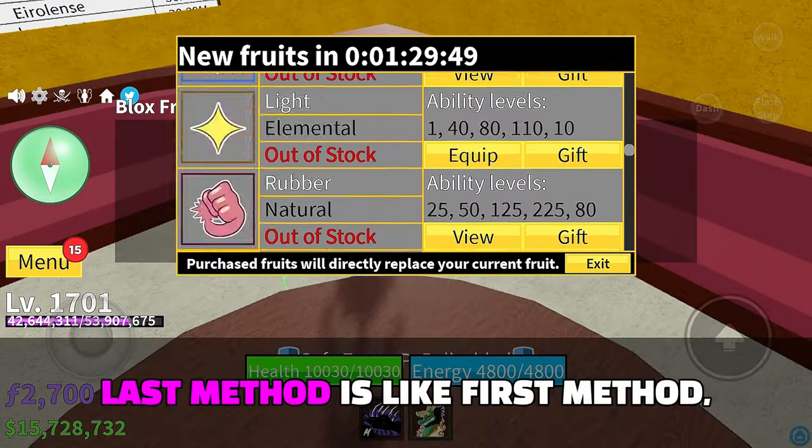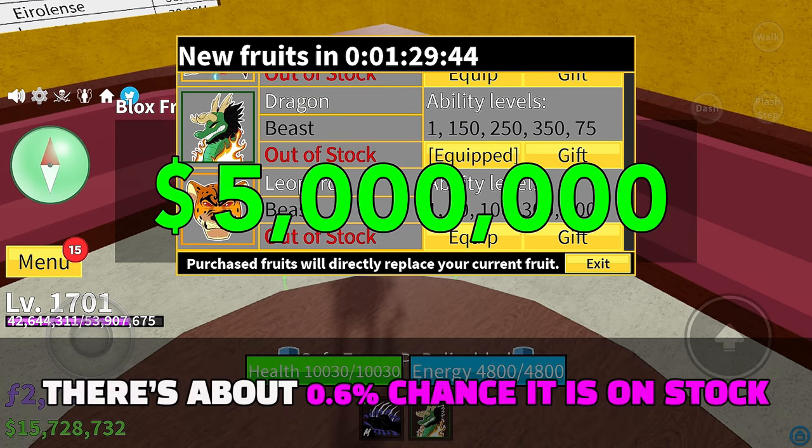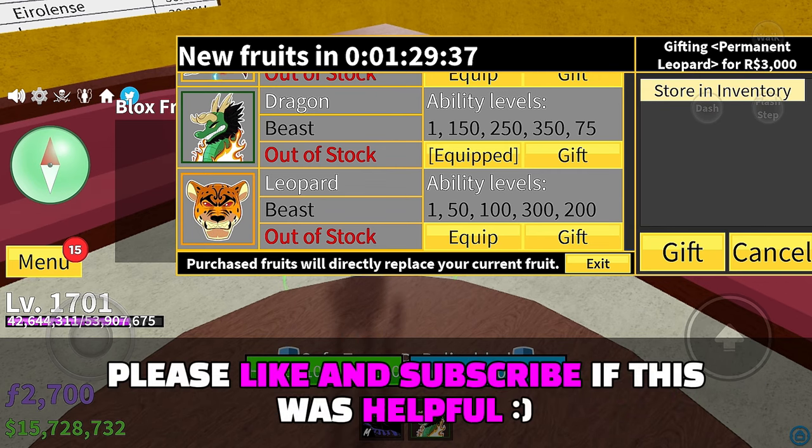The last method is like the first method but instead of wasting Robux, buy it for 5 million belly — there's about a 0.6% chance it is in stock. These were the best methods. Please like and subscribe if this was helpful.